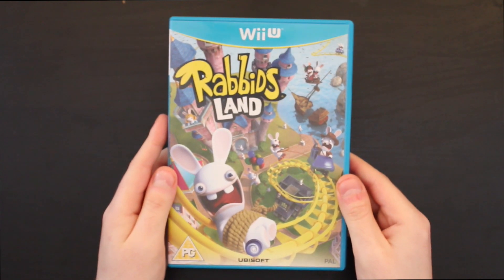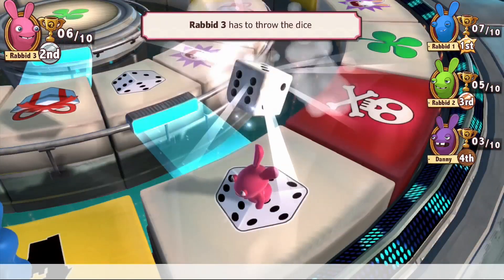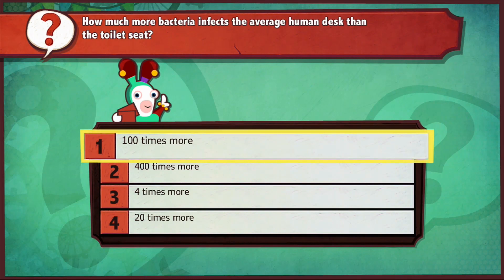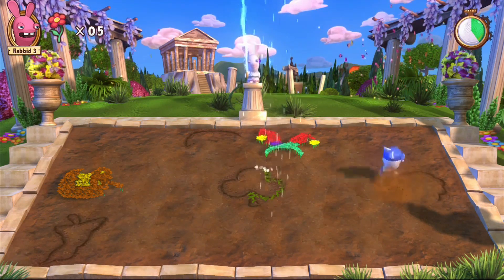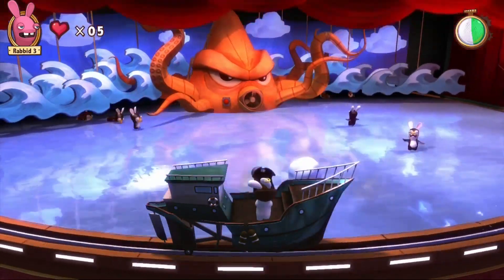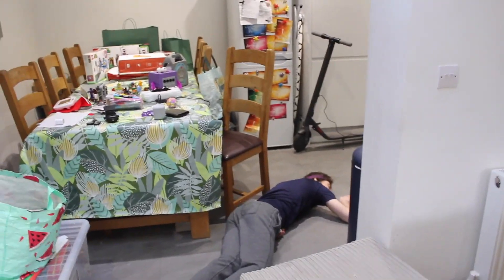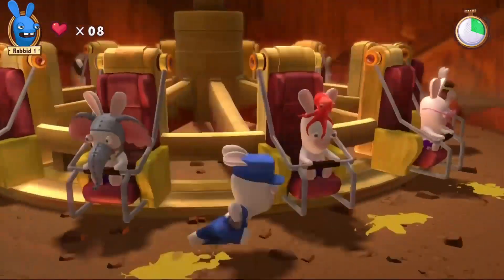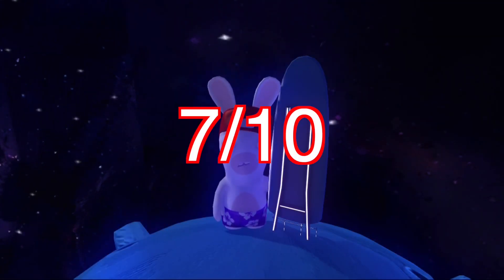Rabbids Land is a solid party game — basically a Mario Party clone, but seeing as what we eventually got on Wii U in terms of Mario Party, this might in fact be the better option. Rabbids Land involves going around a board collecting trophies, which you can win by landing on specific spaces, completing challenges, or competing in minigames. The minigames are great, utilising the gamepad to great effect — except the one where you have to blow penguins at a pirate ship, which made me go so lightheaded. I've played the game a few times with friends and there doesn't seem to be a huge variety of minigames — we'd end up playing the same ones over and over. But the few minigames it does have are good, and I'm giving this game a 7 out of 10.